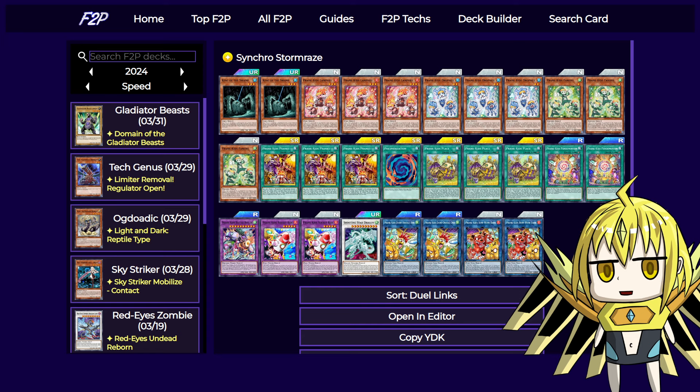Now let's have a look at the expensive version. It's not too different from the free-to-play version because the deck is pretty free-to-play. I'm just adding another copy of Prank Kids Pranks and the field spell because those are good consistency tools, and shaving a copy of King of the Swamp. You could add some extra deck stuff like generic links, but they're not necessary. It's nice to have Nightmare Unicorn as additional removal since otherwise this deck doesn't have a lot of ways to remove back row, but the deck is playable without them.